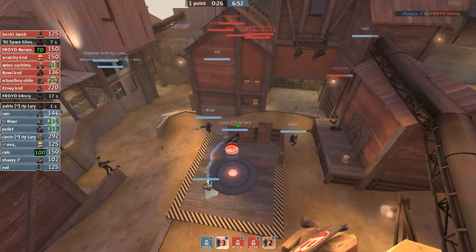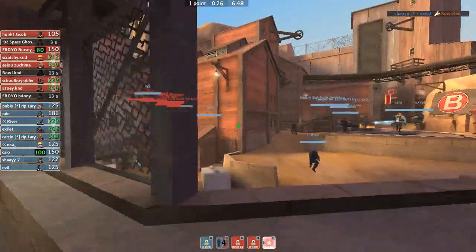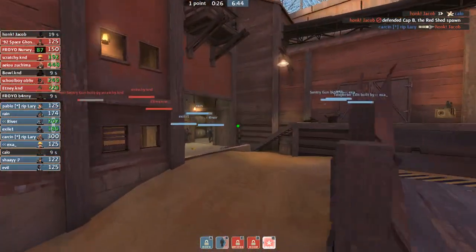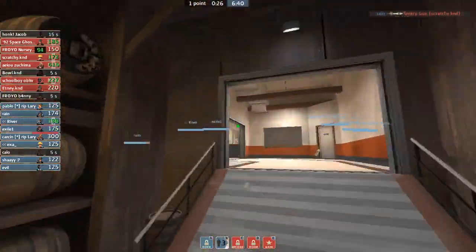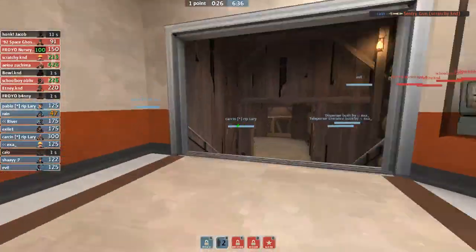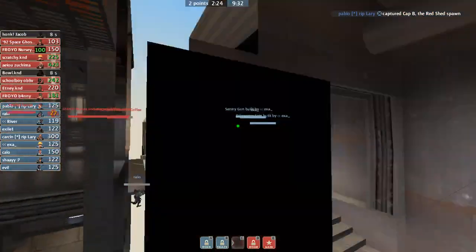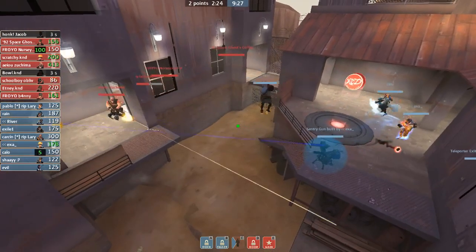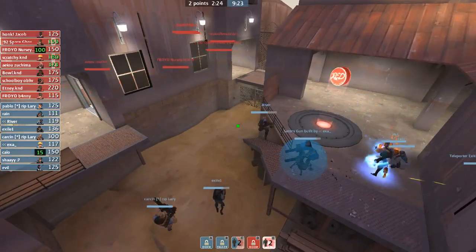This should be a guaranteed cap on B right now — we should be all the way out. Shay gets the snipe. I think Shay was in this window looking at the sight line. We see Kalo going down on offense from Jacob. I think River and Exile were playing too fast and it's only Carson with his medic there — that was crucial as well. We got some instant C cap going on. This is one of the biggest mistakes — they have a level 3 on C, wrangled as well. If we take this fight on C, it's going to be terrible.